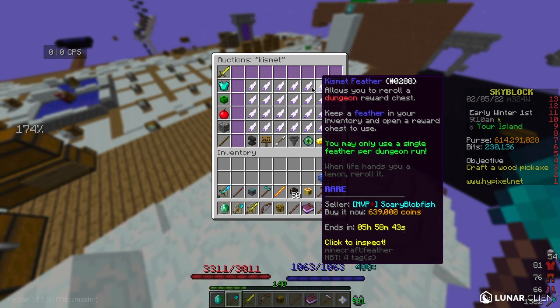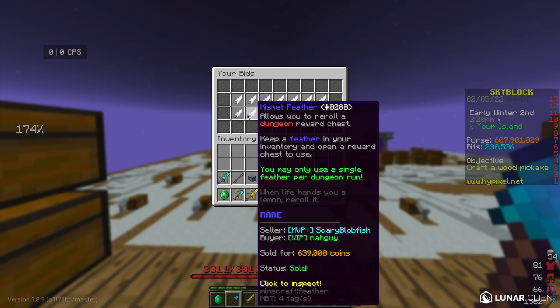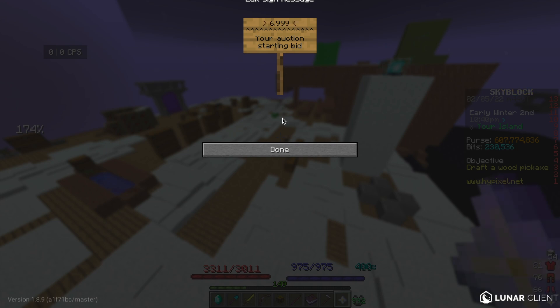This is going to be the last flip I'm going to show you. Basically you're going to want to buy 10 Kismet Feathers. I just finished buying all the Kismet Feathers and I'm going to put it back up for 7 mil, which will be about a 600k flip.